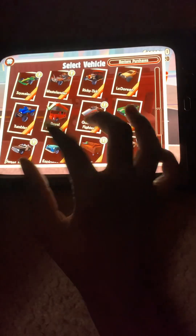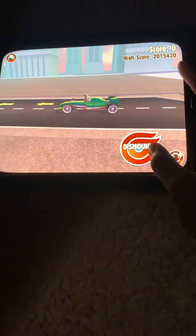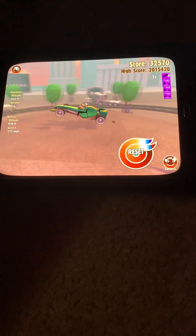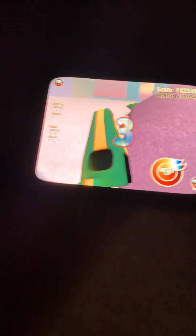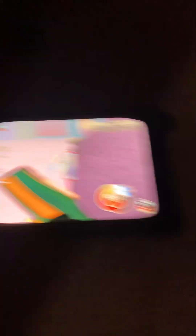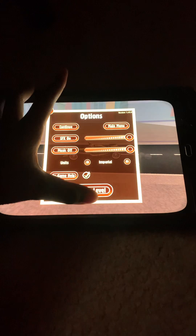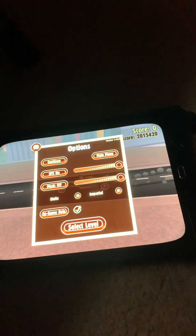Alright, let's pick a different one — how about the squealer? Come on girl. Oh! That was kind of a bad one. Alright, that was okay. Next map — let's do skid marks again and see how fast we can go.